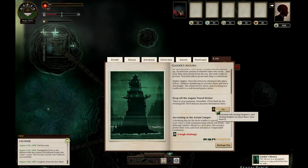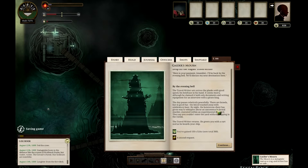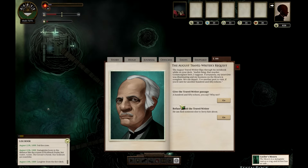The August Travel Writer drops off: 'Here's your payment, I'll be back by the evening bell.' The travel rider sets off with good speed, his briefcase seeming heavy though he claimed it held only documents for an interview with the pirate king. The day passes relatively peacefully — brawls but in good fun. By night, whispers spread about an uncommonly brutal murder in an experimental shipyard. The travel rider returns and boards the ship.